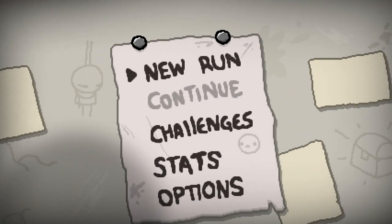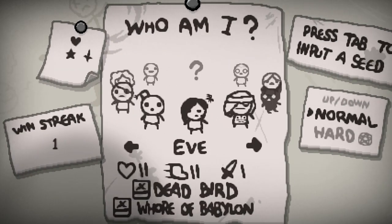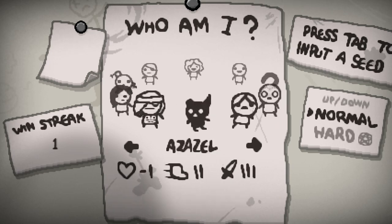Last time we were actually very fortunate — we managed to defeat Satan with Eve. As you can see up there in the corner, all the different symbols. The heart is getting rid of Mom's heart, the star is the boss rush room, which we somehow managed to get to, and the upside down cross is beating Satan. I wanted to do a run with Azazel, as we finally unlocked him in the last playthrough by doing three deals with the devil in a single run. We're going to hop right in.